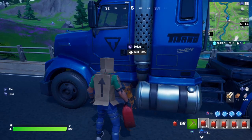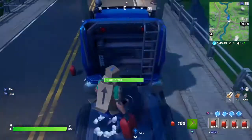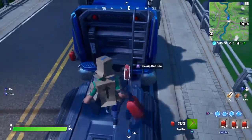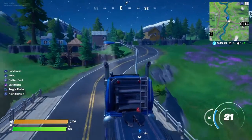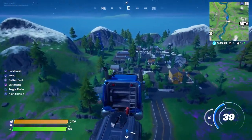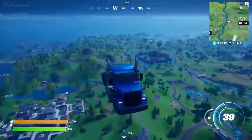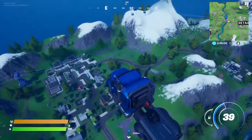Fill it all the way to 100. Then dump that can and place the gas can on the back of the truck — throw it close to exactly where I show you, like right there. Then get in the truck, back up, go forward, and there you go. All you have to do is put the gas can right where I showed you, back up and go forward pretty quickly, and yeah — the truck just starts flying.